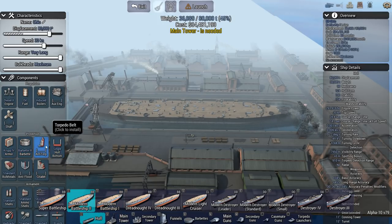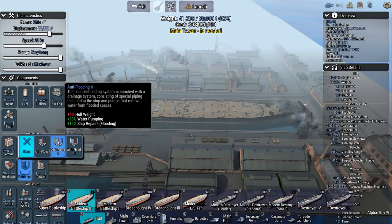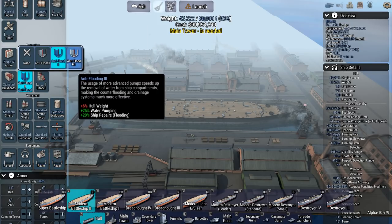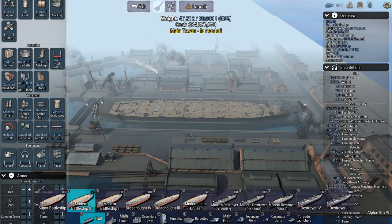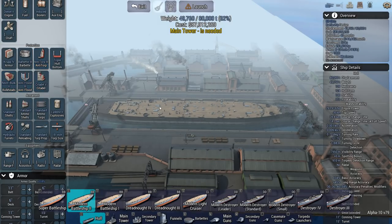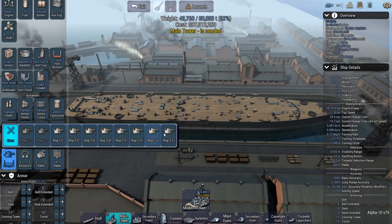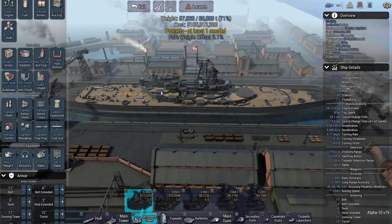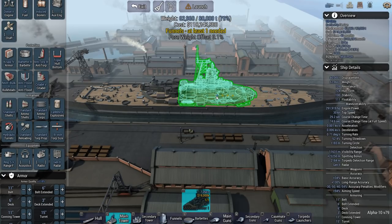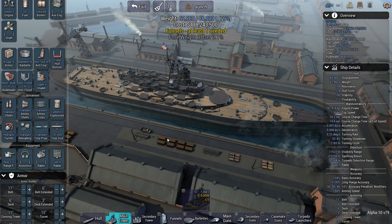First, survivability build: barbettes, some anti-torpedo protection, anti-flood — let's go for all of it, anti-flood 3. Considering the range of 20,000, an all-or-nothing armor scheme could be good since we're going to be taking some plunging fire. And then of course a Generation 2 radar and a stereo rangefinder. Main tower, secondary tower. It's not very creative, because this particular hull does not really give you that many options.